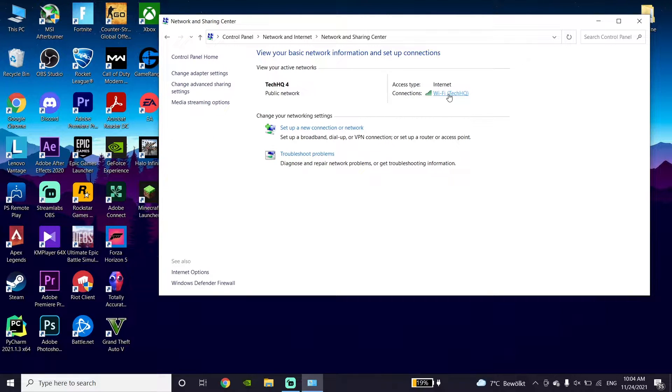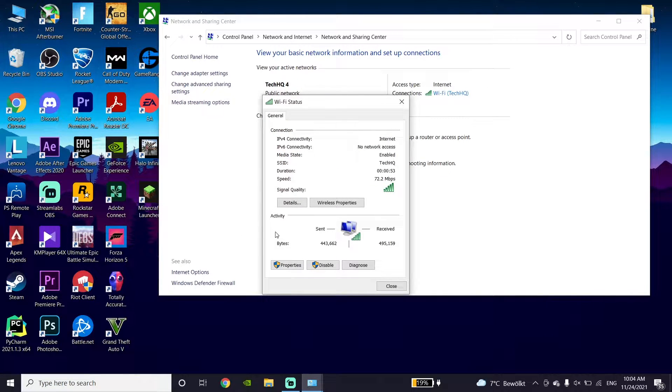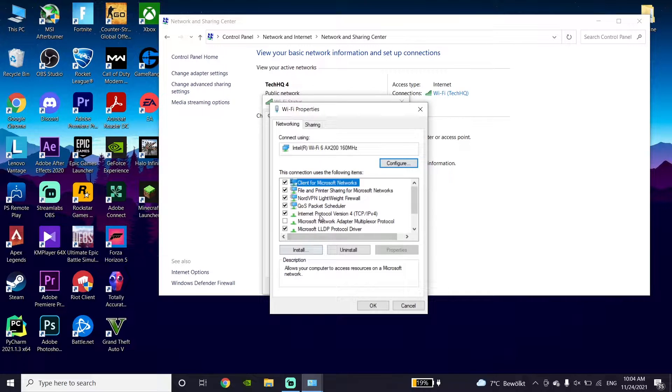And now just go ahead and double-click on your internet connection, then click on Properties. After that, just go ahead and double-click on Internet Protocol Version 4, or IPv4.